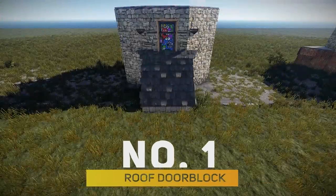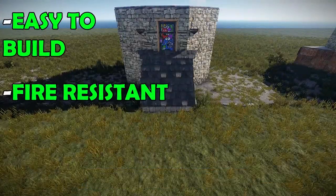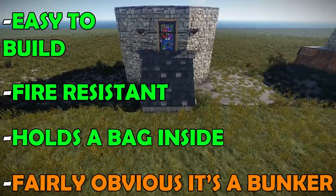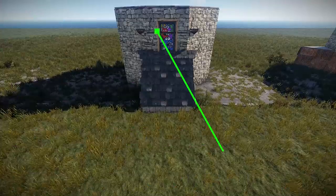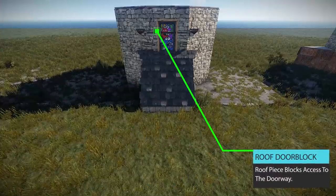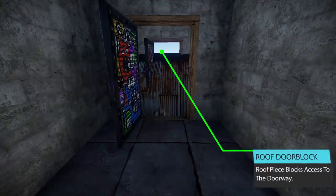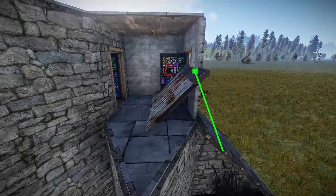For number one we have the roof door block. This bunker method is easy to build, resistant to fire, has space for a bag inside but it's somewhat obvious it's a bunker. This bunker method works by blocking access to the doorway, which increases the raid cost by the tier of the roof piece, but it also requires the entrance to be on the second floor of your base.